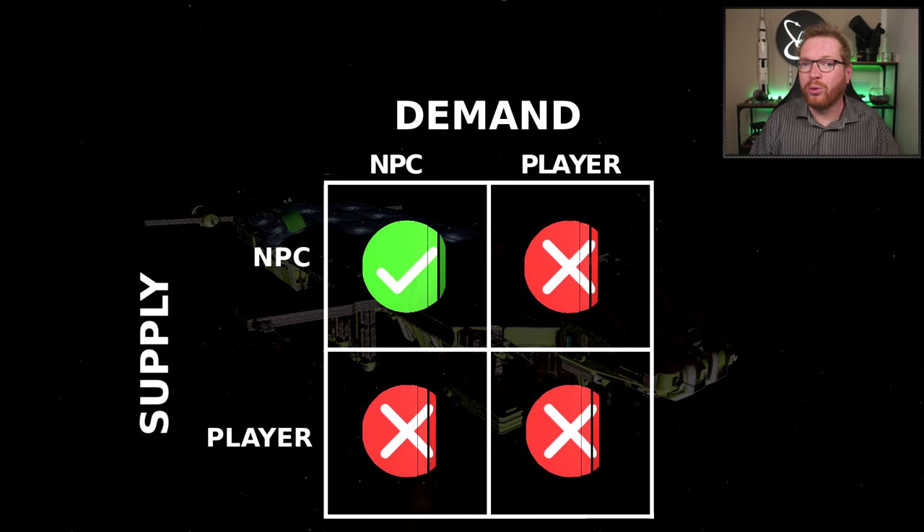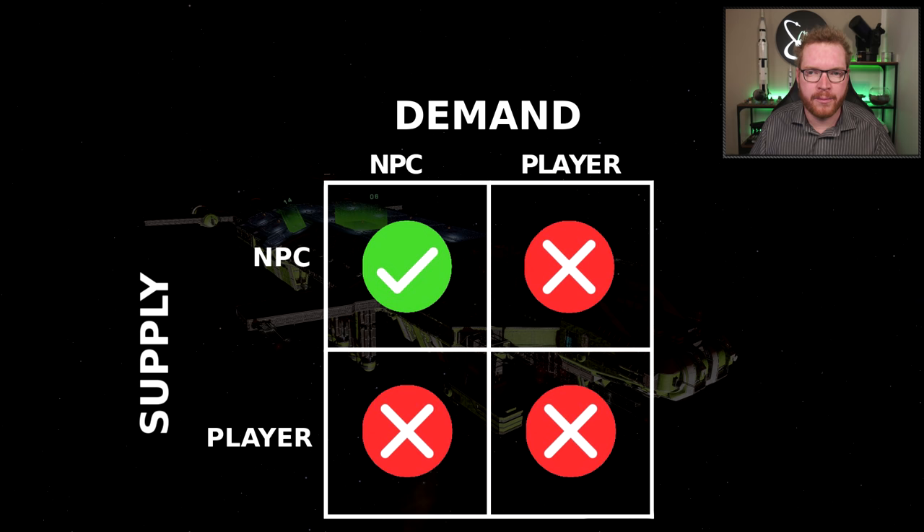If you look at other materials like gold and silver, while these can also be mined, they are very rarely mined by players because they are relatively low value compared to other materials, so the supply from players is negligible. However, these materials can be bought off stations. And similar to low-temps and void opals, there is only a very small player demand — for example, the Mod engineer needs a little bit of gold to unlock — but largely there is an NPC demand, so gold and silver fall into the NPC supply, NPC demand box.